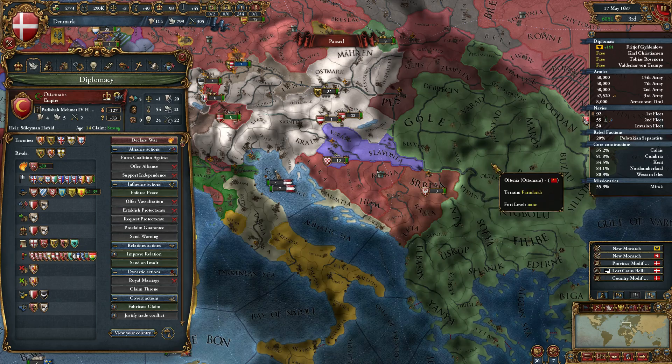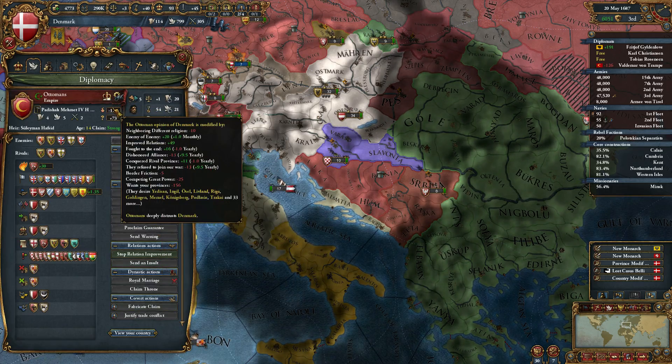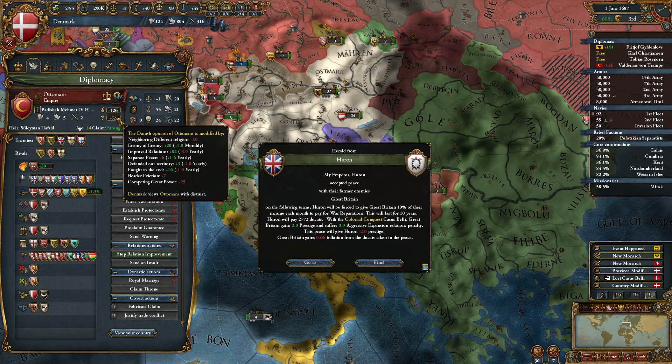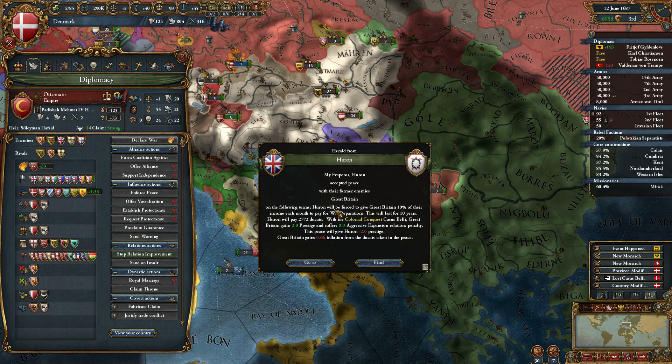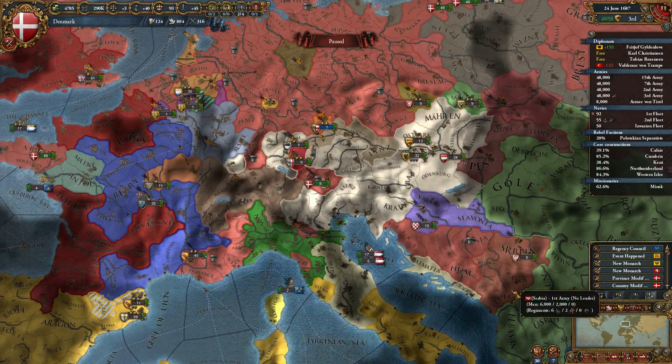France would come in. What did the Ottomans think of us? Let's go back to improving with them. They won our provinces now. Every province we have. 33.